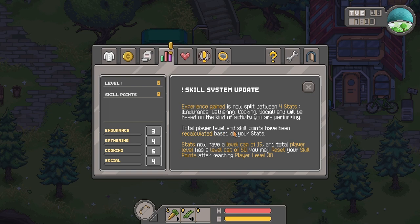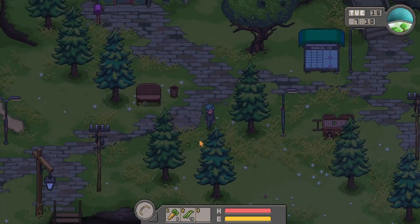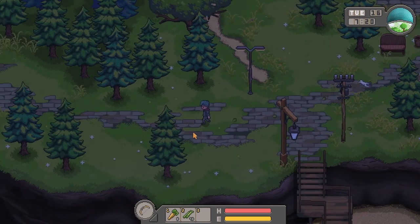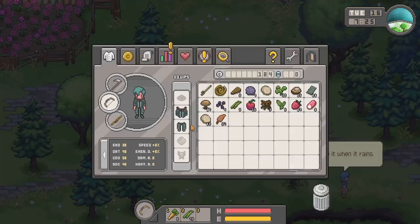Total player level and skill points have been recalculated based on your stats. Stats now have a level cap of 15 and total player level has a cap of 50. You may reset your skill points after reaching player level 30. I think that's better — the more you do something in the game, the more you learn and master it.